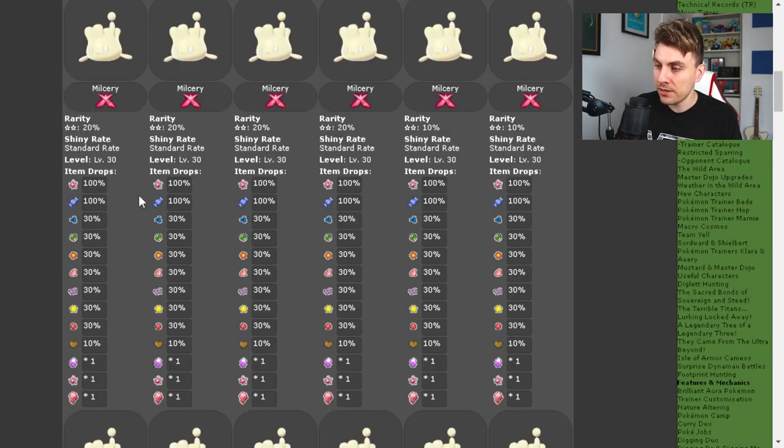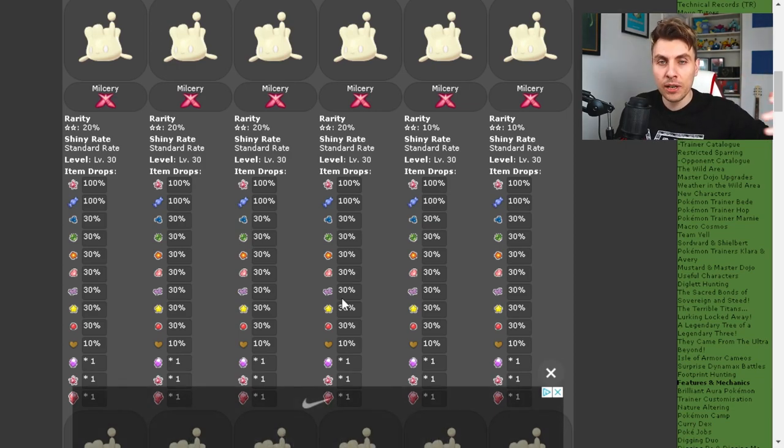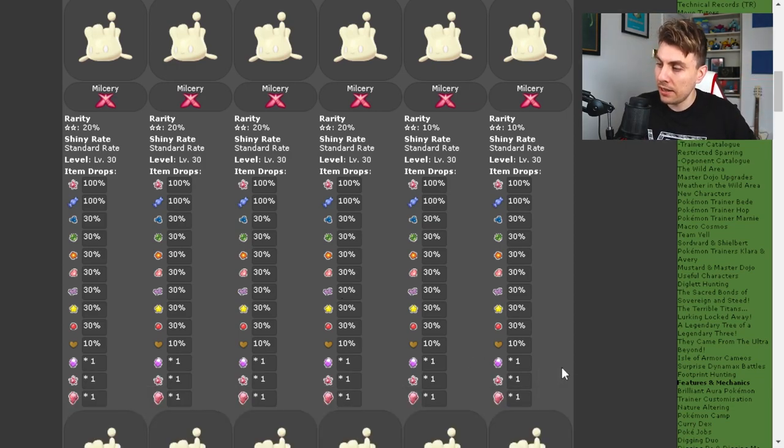Moving down to two-star raids, and getting up to three-star raids — before you get to the four and five-star cap — they're going to be accessible the further you get into your game, the more gym badges you get and the closer you are to completing the game. If you unlock all your gym badges and beat the champion, you'll have access to five-star raids, which is where the juice is in this one. Two-star raids give you the same kind of item spread — the ribbon and the star sweet to help you evolve Alcremie. We've got a video on the channel about how Alcremie evolves, linked above.